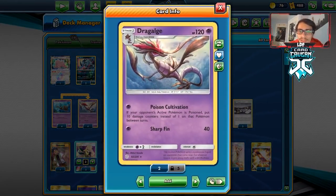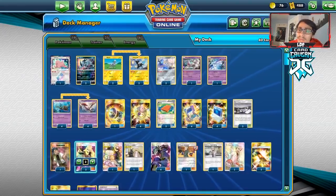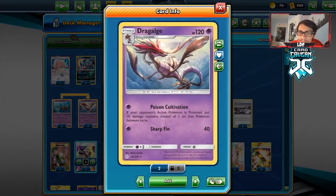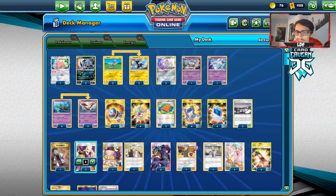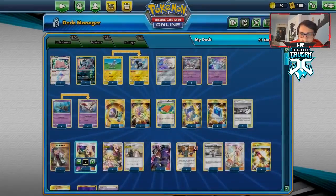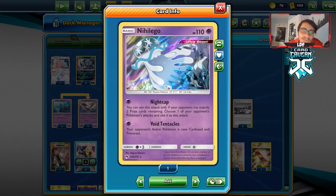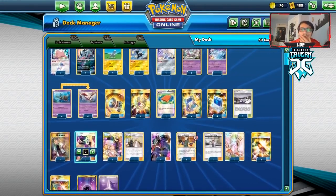Putting 10 damage counters on poisoned Pokémon in between turns is really powerful. We can combo this with Dust Island, though Chaotic Swell is very popular so it's hard for this card to stay in play. We've got Ditto, two Zebstrikas, two Absols — Absol adding an extra retreat cost means they might not even move after we poison them. We're playing Mewtwo and Nihilego. Since we're Psychic-type we can use Nightcap, and Void Tentacles also poisons and confuses. Two Jirachis for setup.